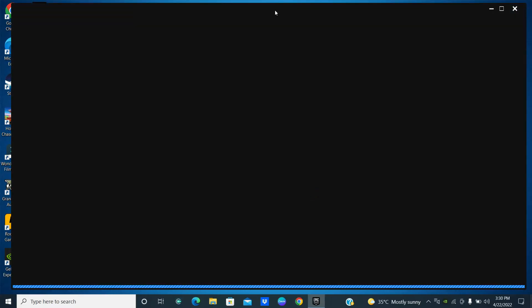To fix GTA 5 slow downloading speed on your Epic launcher, first of all just open Epic launcher and follow every single step to fix this problem.